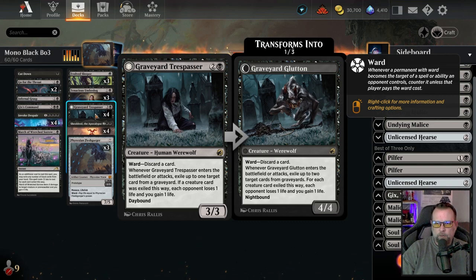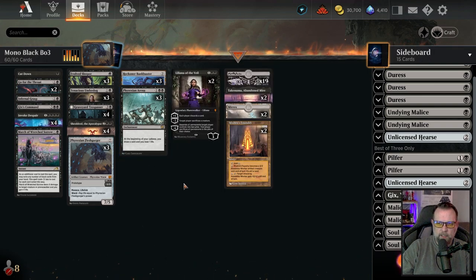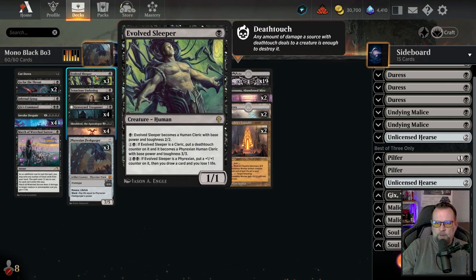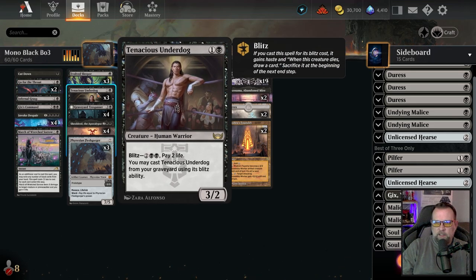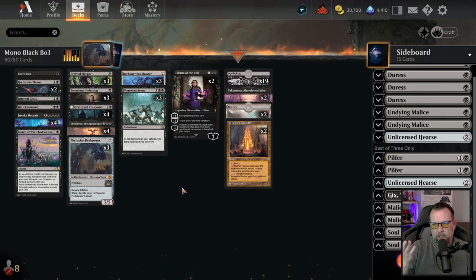Graveyard Trespasser is a nuisance, especially against reanimator — the discard ward cost on both sides is brutal. If you get it down, it's a lot of damage really quick. The three power can crew up the Bankbuster to send it through as a four/four. The four/four just keeps exiling cards from your opponent's graveyard while still dealing damage. The ward cost forces your opponent to discard cards to target it, and taking your opponent off cards is always good — especially when we're drawing out with Shielded and Phyrexian Arena. I'd love to fit a fourth one in here, maybe by dropping one Liliana. I wouldn't drop any more Evolved Sleepers — I want to hit that one-drop creature. But we have Tenacious Underdog as backup, Graveyard Trespasser, Shielded, Flesh Gorger, and a ton of interaction. I'm really enjoying mono black.